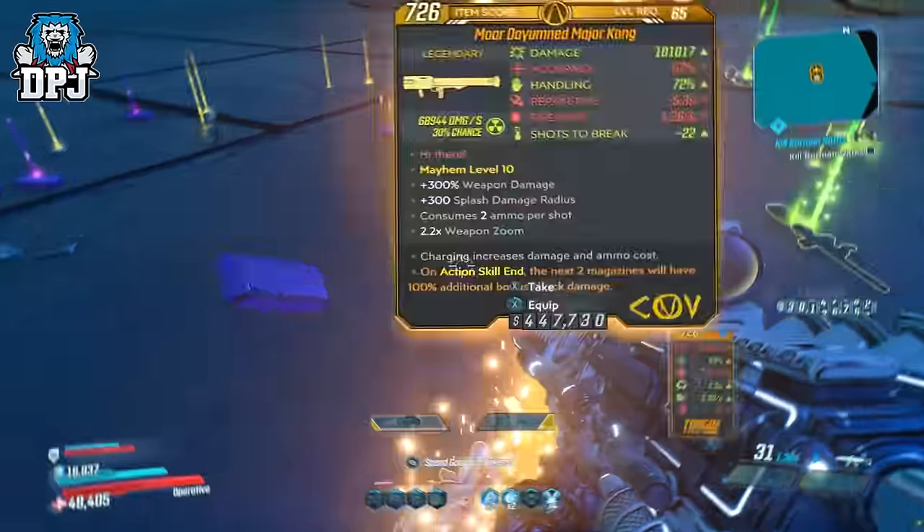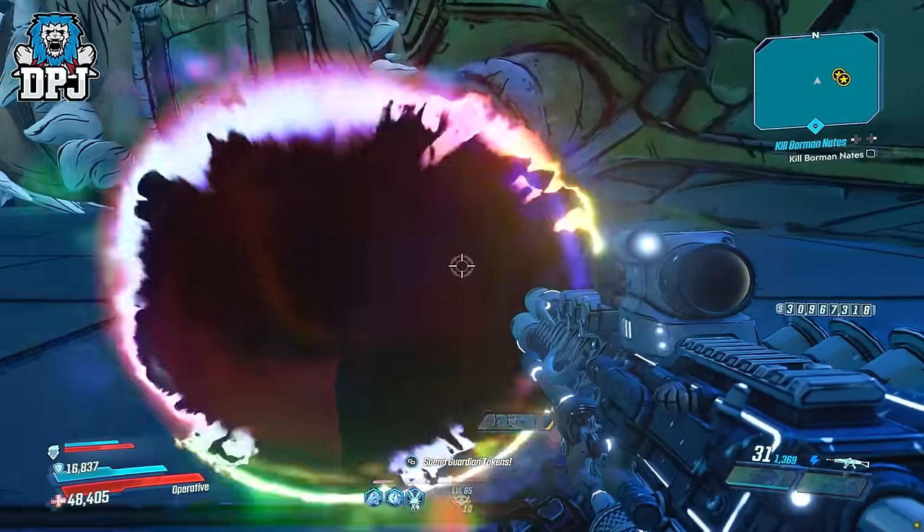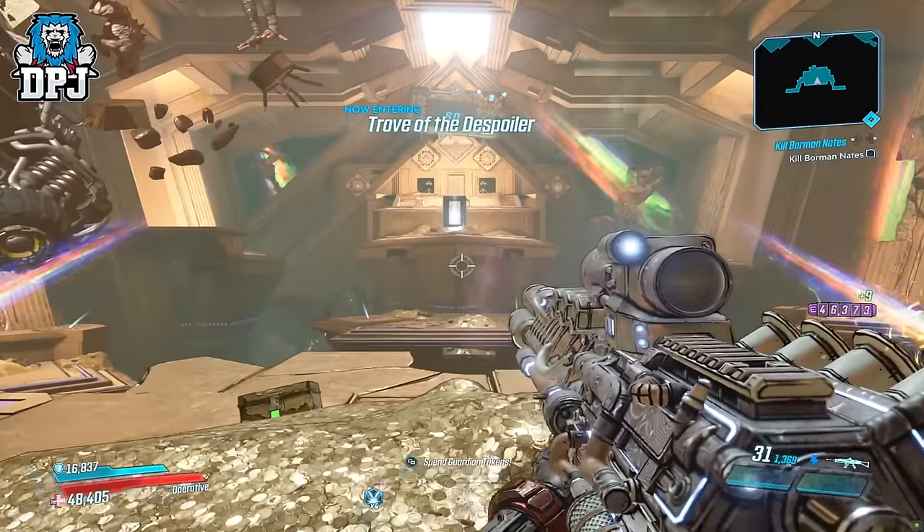Once you have killed the boss, make sure those 3 pads have been shot, and you then need to enter this portal. You are now within Vault Haller's loot room.